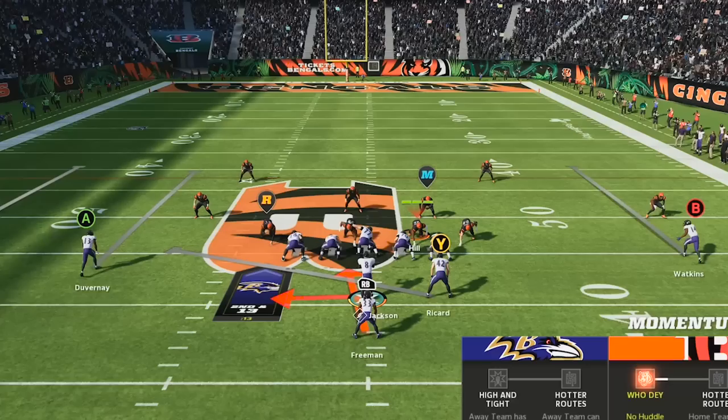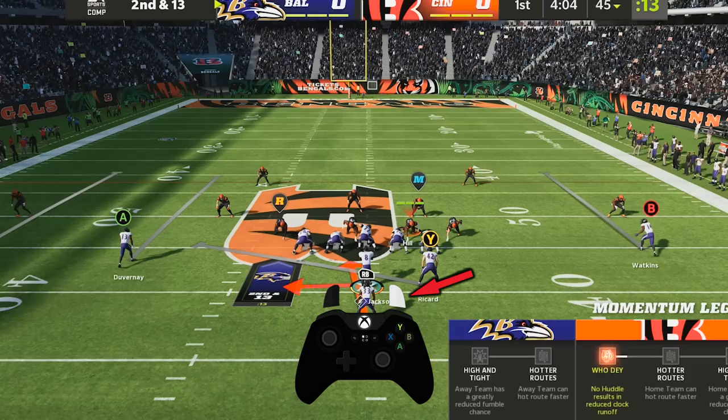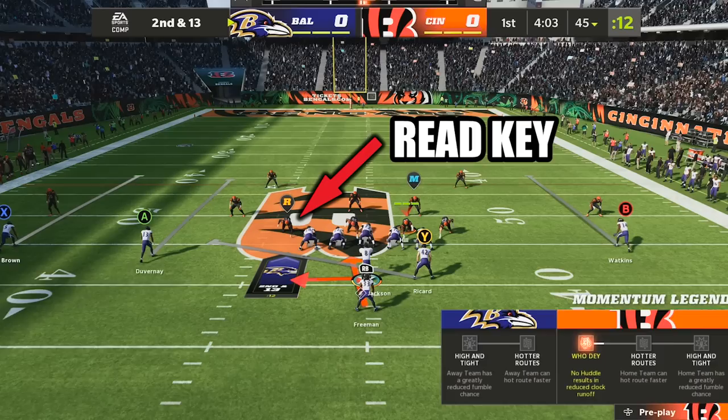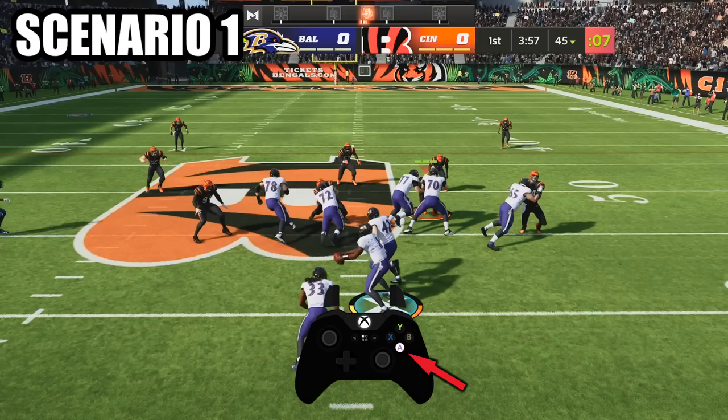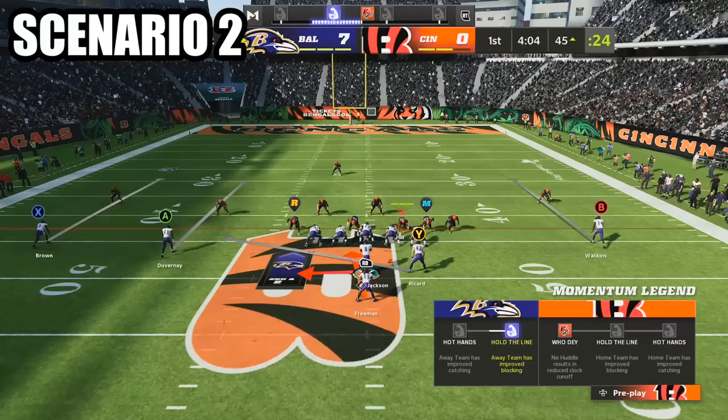Now to run this in Madden, we are using the play Lead Read Option in the formation Pistol Weak Slot Open. Holding down the right trigger or R2 will pull up your play art and allow you to identify the read key, who will have an R above his head. Now after the snap, the read key will do one of two things. In scenario one, he'll chop his feet and square up to the mesh point, which means he is playing the quarterback. In that case, you need to hold A on Xbox or X on PlayStation to hand the ball off to your running back and rumble up the middle for a solid gain.